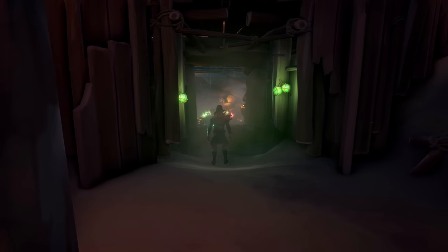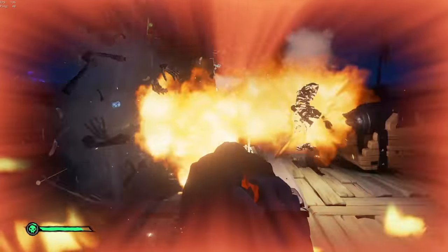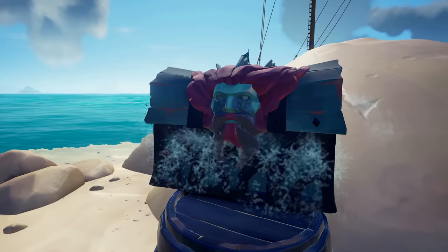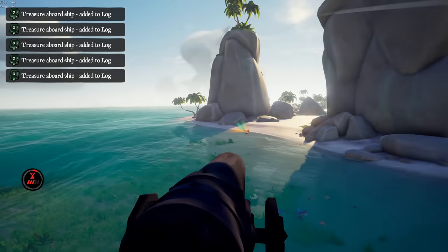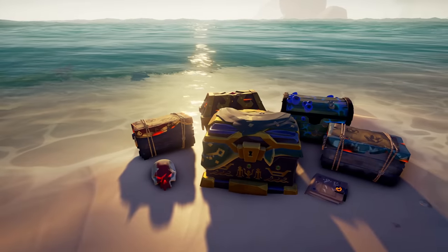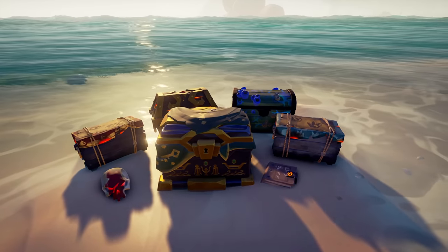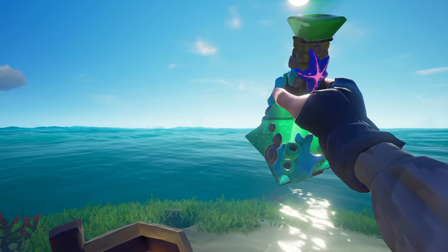Trust me when I say that there is no shortage of weird pieces of treasure in Sea of Thieves. From skulls that can incinerate your foes to chests that fill your ship with water, chances are you will come across something more interesting than a crate of sugar. But among this assortment of special loot, there is one that seems to have faded into obscurity. Introducing the Breath of the Sea.